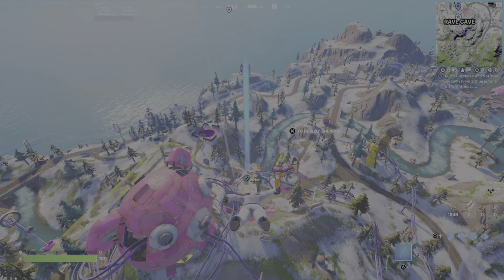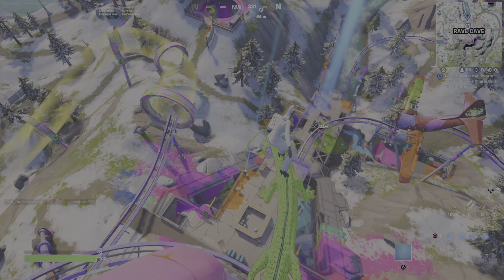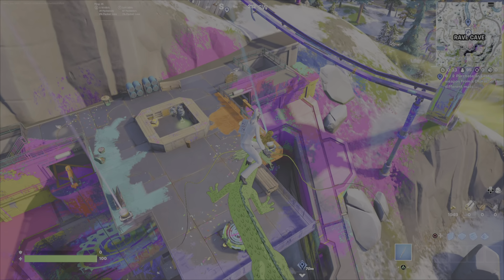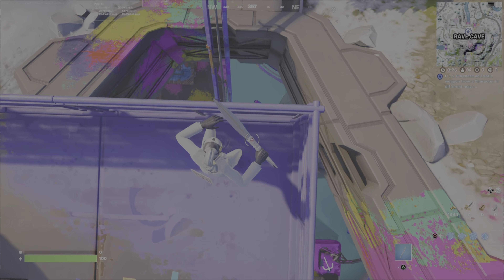You have 4 different NPCs who will sell you an exotic weapon — you can see them on the map there. I recommend starting with the Rave Cave, and you can even do this one twice if you want. I like the Rave Cave because it's easy to land at, and it also puts you near a gas station, which relates to another Bargain Bin Week Quest, so you can get a lot of things done within a small area.